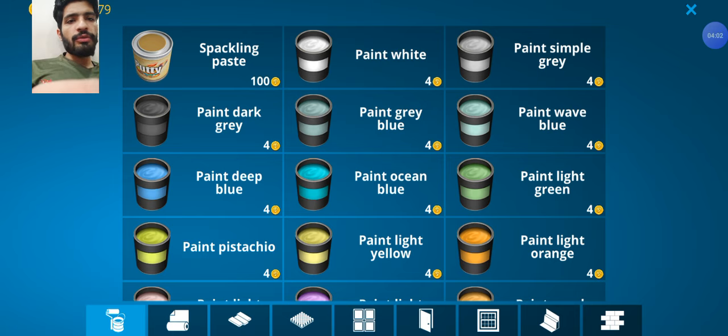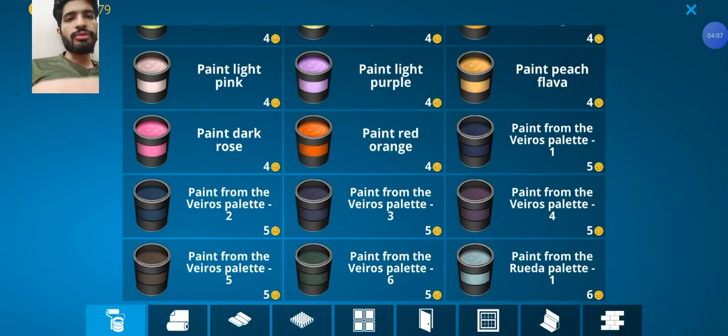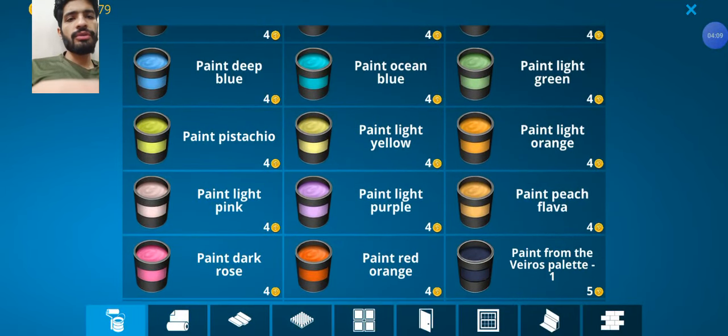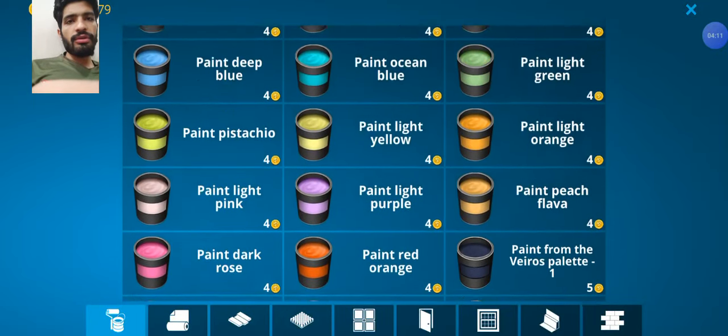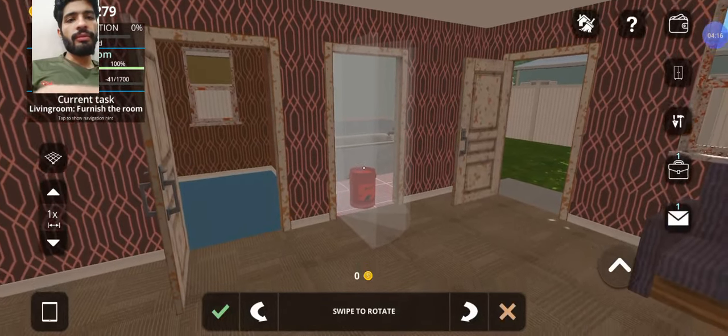We need to select one paint from these — you guys suggest which paint is suitable for coloring our house. I think the blue one is a good one for our house color, so I will buy it.